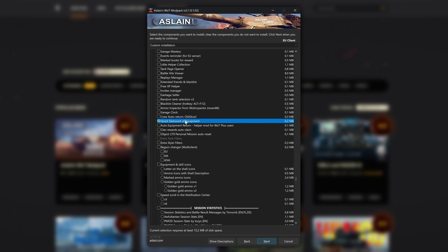Now, there is one more mod that I wanted to show you — because it's new, and also because it is something that I always wanted to have: Quick Equipment, which you can find under the Garage section in Aslan's mod pack.